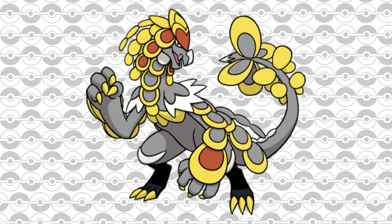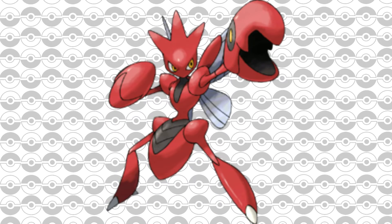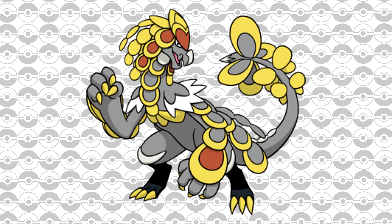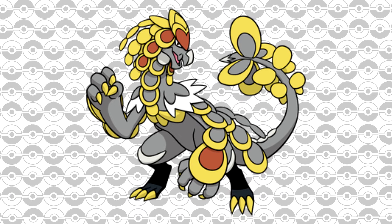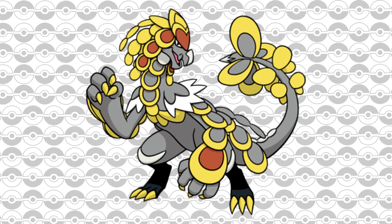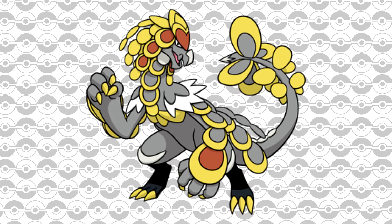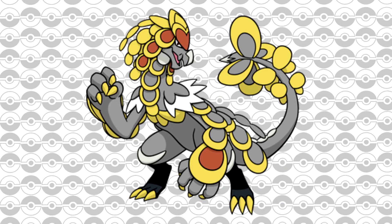It also has SOS allies Scizor and Noivern, which can be trouble — especially if you're using a Fairy type, since Scizor will roast you with Bullet Punch. Hope you get Noivern rather than Scizor. Also worth mentioning, Kommo-o can regain HP using Drain Punch, which adds to the challenge. As long as you have a Fairy type and get Noivern instead of Scizor it's much more manageable. You'll likely need to combine your Fairy type with other Pokémon to handle Scizor, and go in smart with good move timing.